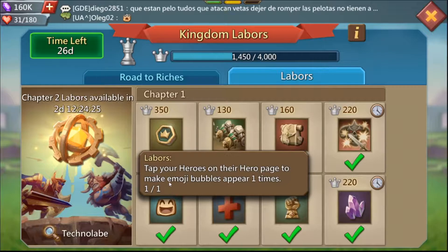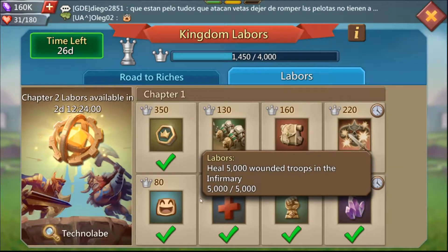Another quest: tap your hero on the hero page until emoji bubbles appear. Once you do it, a notification comes out just like when you complete a guild fest quest telling you that you've completed it. So just go to your hero, keep tapping it until you get that notification. That's an easy 80 points just for clicking.